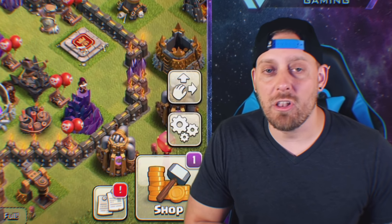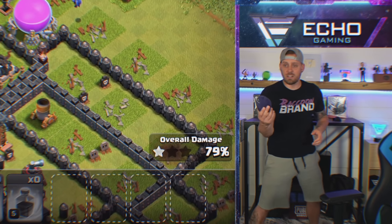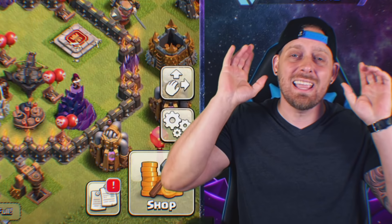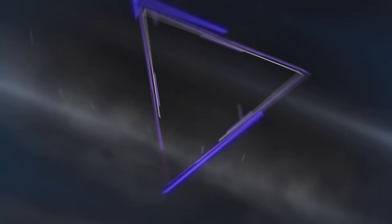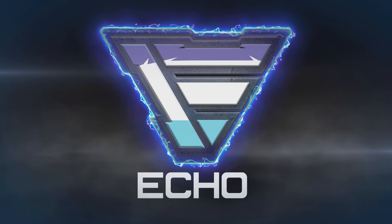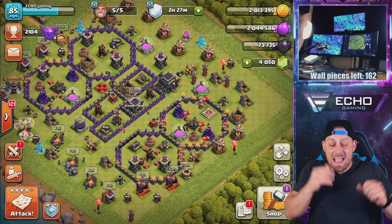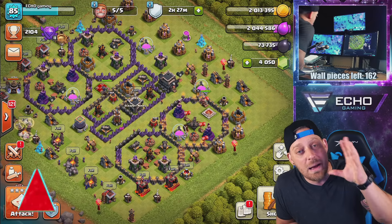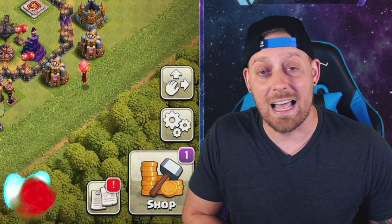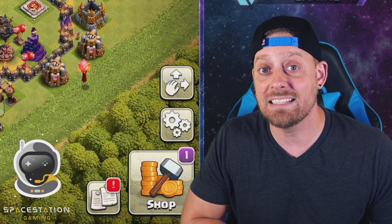In our last episode of Mastering Town Hall 9, we put our king and queen to sleep and we tried to still do some raids. Today I have something amazing to share with you guys — only 162 wall pieces left. My name is Echo, and welcome back to episode 19 of Mastering Town Hall 9. I'm loving this series. I hope you guys are as well. From the comments it seems that you are, so let's have fun, learn some Clash of Clans, play some Clash of Clans, and look at some amazing stuff.